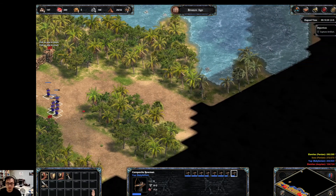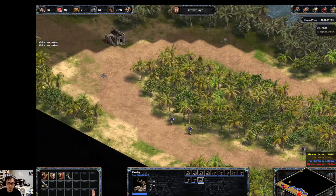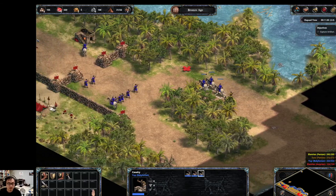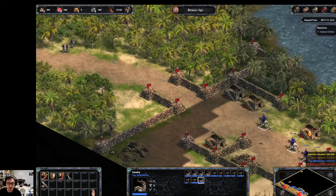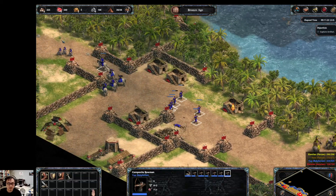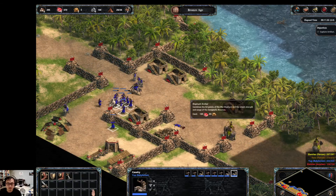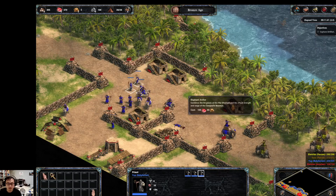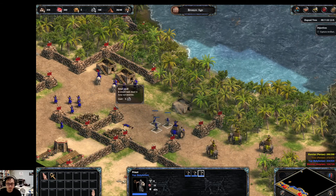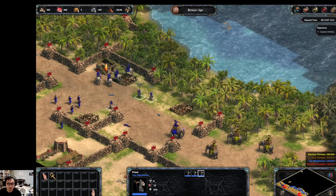So there'll be some cavalry here — you want to pull him back ASAP, you don't want to lose him. Just keep building houses. This is exactly what I didn't want to happen, because I wasn't ready to convert this elephant archer yet. Now heal up this elephant archer. You want to keep your elephant archer alive.